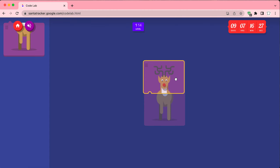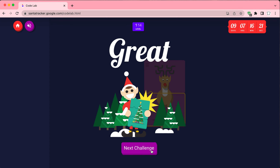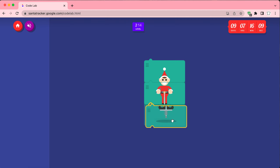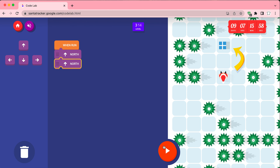You have to drag and attach blocks and it gets progressively harder. Level one, great, next challenge. Also guys, I am super thankful and grateful — I'm actually happy because my Santa selfie video got eight views, which is like crazy. Alright, so when run, you go north and north again.